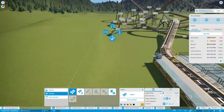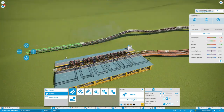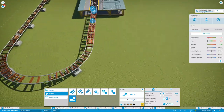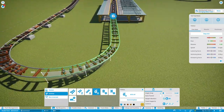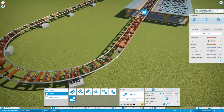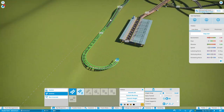This coaster is going to be highly interactive with the terrain. The difference from the first attempt is that last time I made the volcano first and then built the coaster to fit it. This time I built the coaster first and made the terrain fit it, and that's a lot easier to make everything fit together and look how you want.